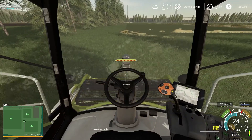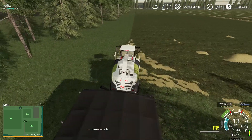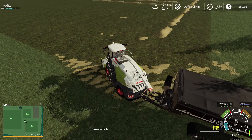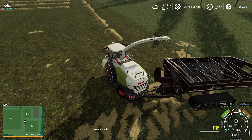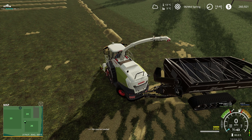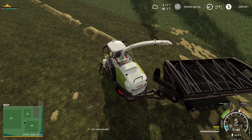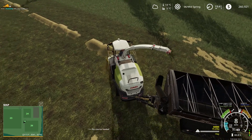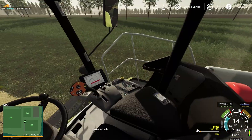Most of our grass has now turned into hay, which is great. We're going to hop back out, get this guy ready, unfold the header and lower it. We've got the overloader ready to go — we're going to power up and see how we go. We haven't actually used this on this farm yet, but it looks like it's going to work fine.